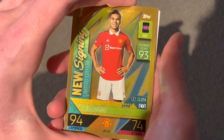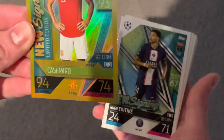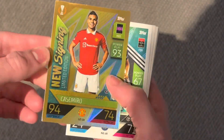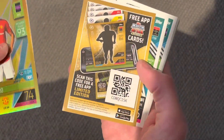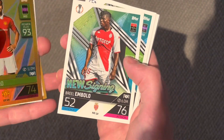We start off with Casemiro — new signing Casemiro — looking very gold, even golder than the normal ones. Really weird, but yeah, nice green limited edition. We also have Ekitike. There's the code if anyone wants it. Never really give them out, but I suppose I will do it there.